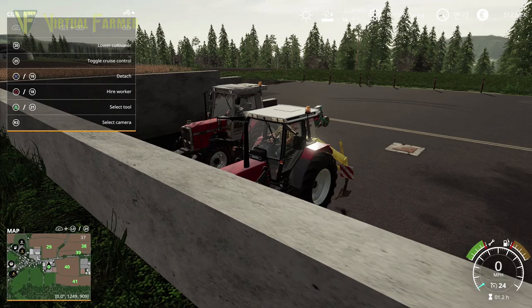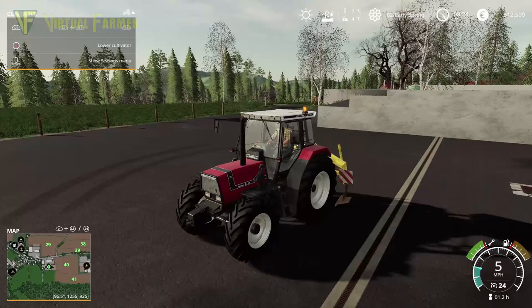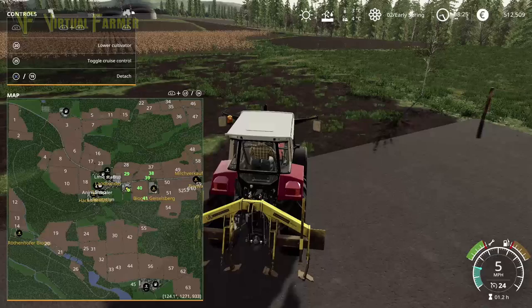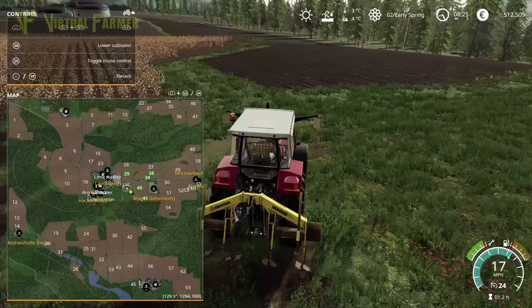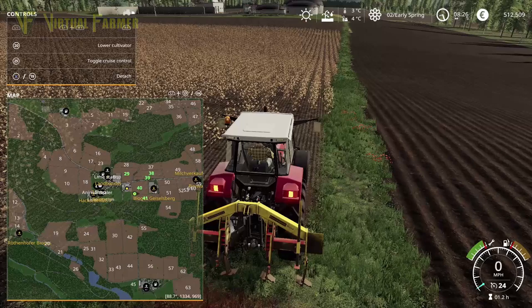Let's just try and get this reversing. So we've got three fields left — fields 40, 39 and 38 — that are still in a position that need doing. We're going to get this started on field 40 with the hired worker, and get the other one started on field 39. Hopefully between the two of them this will all work fine.